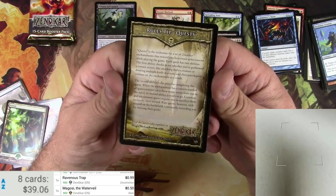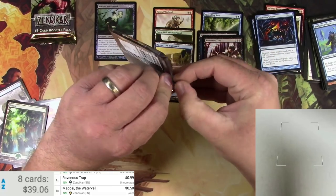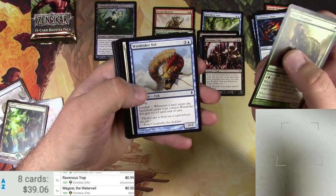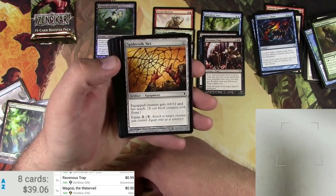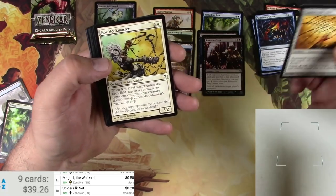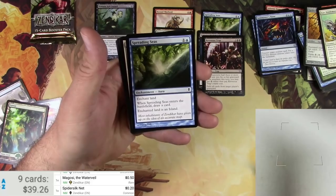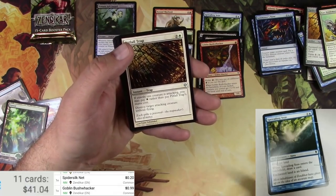Rules tip for quests — read that right now. A couple more packs here. Hope you guys are staying safe out there. Shambler, an eel, a Core Scout, a Spider-soaked net — this is a zero casting cost artifact, usually translates into being more than 20 cents, but oh well. Core Hookmaster, Lethargy Trap, Cleric. Hey, Bushwhacker — this one's okay — and another Spreading Seas. Bushwhacker's 99 cents, Spreading Seas was like 79 cents.